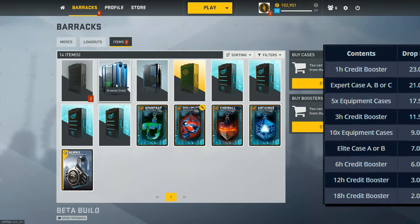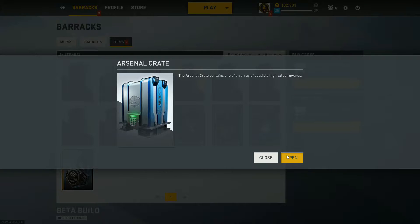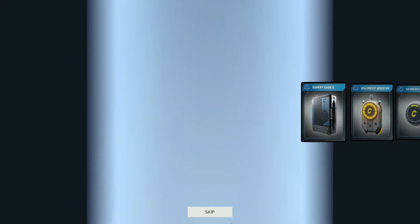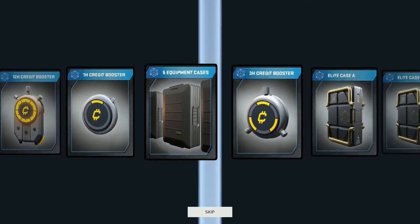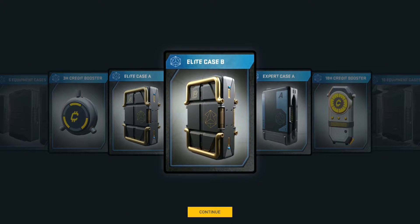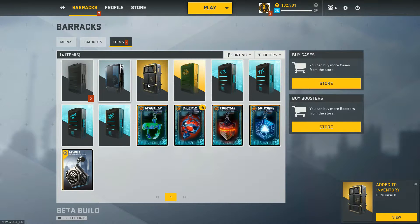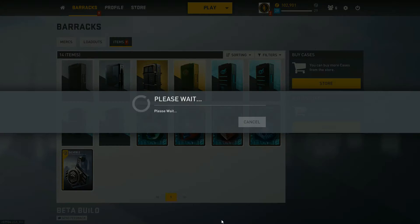They released the stats for these cases. My case luck hasn't been awesome, so maybe my case luck is better now. We got an Elite Case B — I would have rather seen an A, but it doesn't matter, we got a freaking elite case. Let's open the expert one first. Like I said, any golds and cobalts I get I will buy a 10-pack, so here we go.